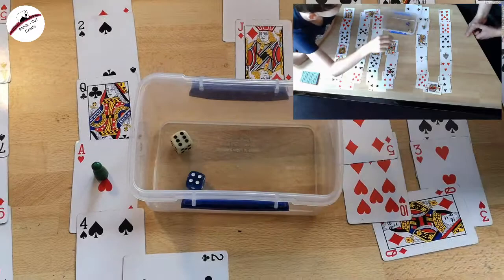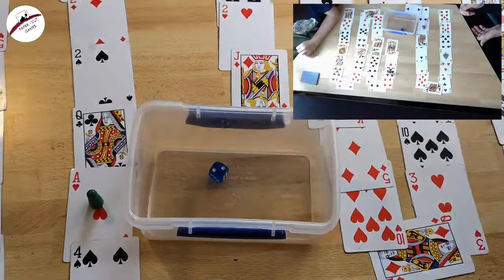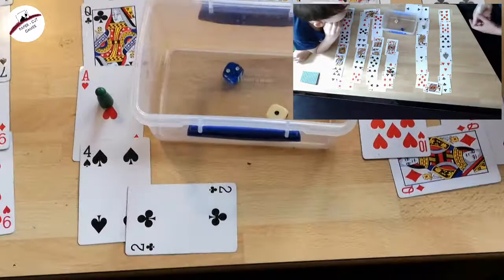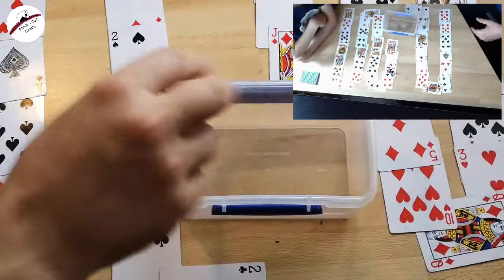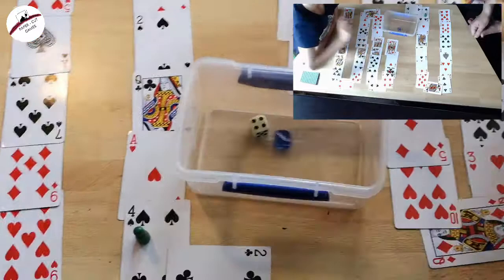We could be here a while. 6 — geez, was it a 6? Doesn't matter, go on. 3. 8. 5. 9. 4 — yes, I'm on rollout next turn. Hopefully we'll be able to connect them. 7 — okay.